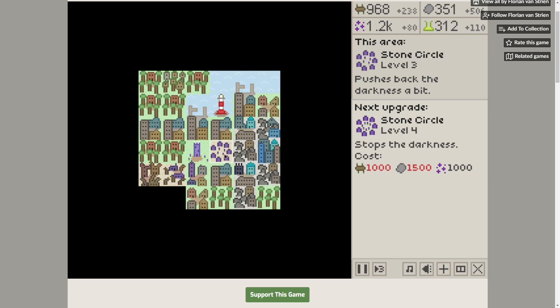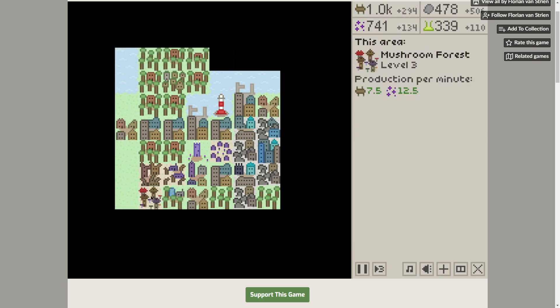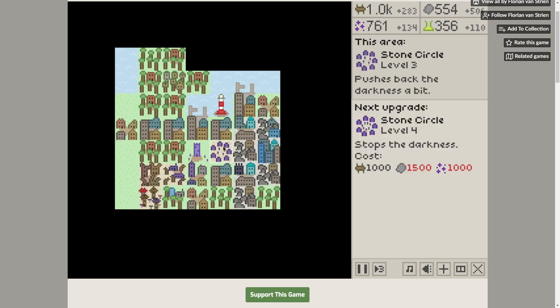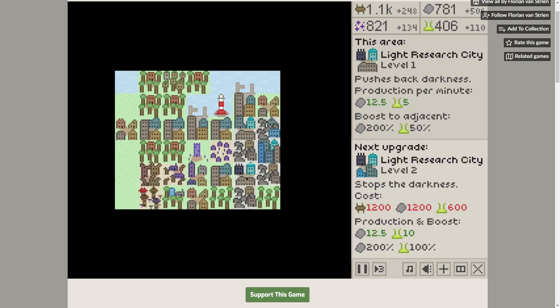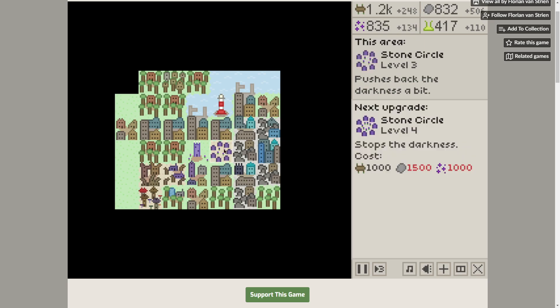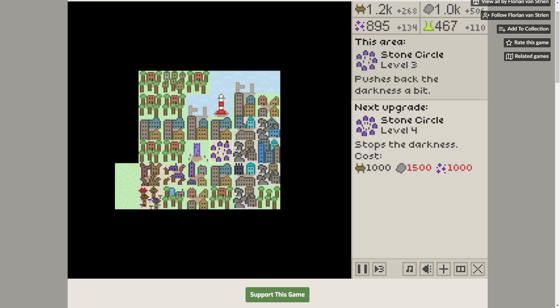I think we might win this. It's close. Push it back — get out of here! When darkness is there, I'm not getting resources from those tiles. I'm going to wait. I think I got it. Boost set up. If darkness starts taking up these rocks I'm going to get less production, but I think it'll be alright. Magic is dropping pretty quickly.